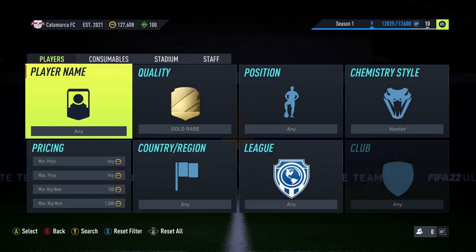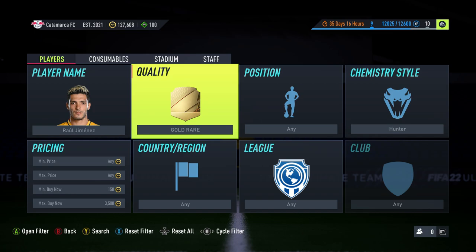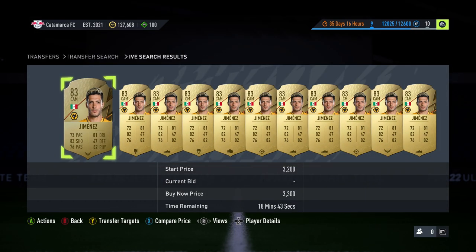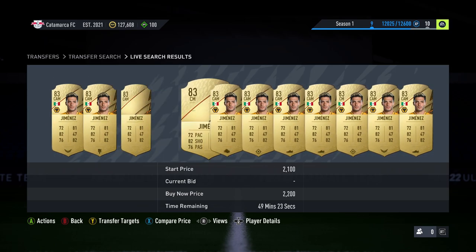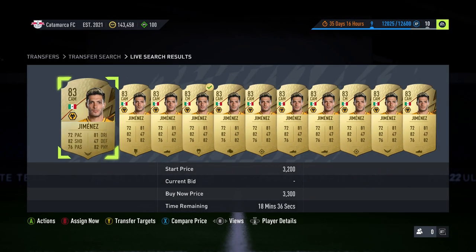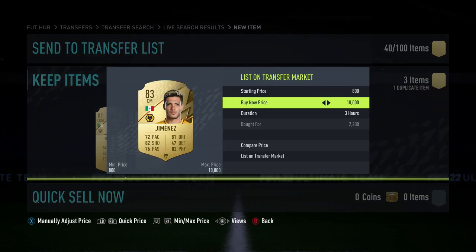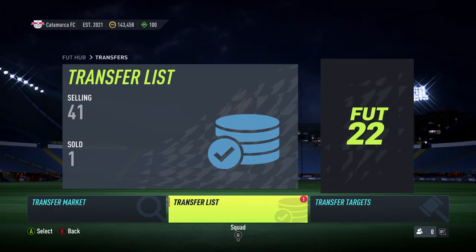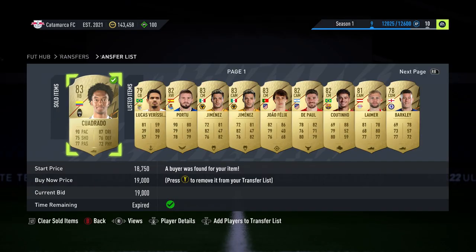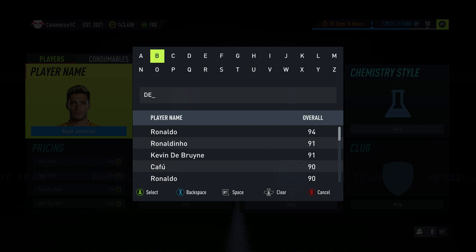We'll go and list these up. Jimenez here — this is from yesterday's video too, so if you haven't seen that make sure you check it out. The cheapest Jimenez in a CAM is going for about 2.9k. 2.2k for another central mid in hunter — I don't understand what's happening here, it's absolutely crazy. We're going to go list these up. We've got a hunter on it — this one's going up for about 5.5k. You can see Cuadrado has already sold, which just proves how quick that was — 2k profit in literally a minute.